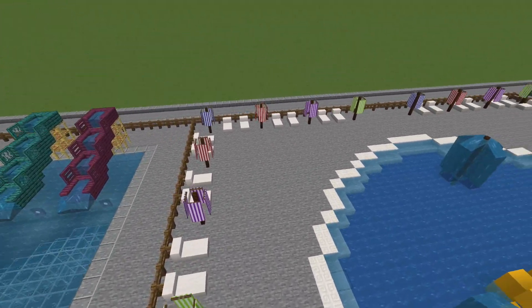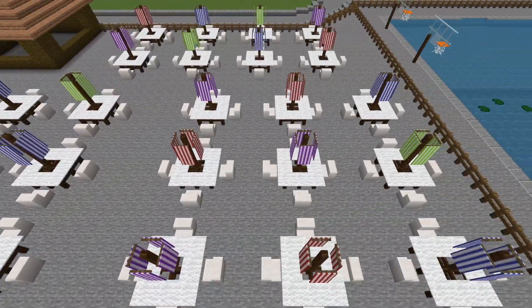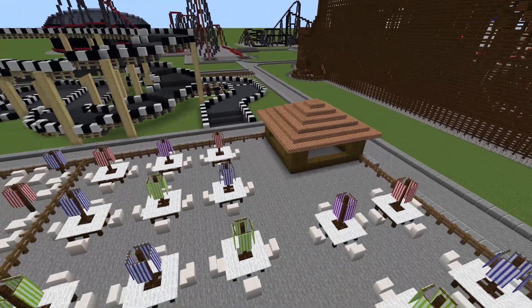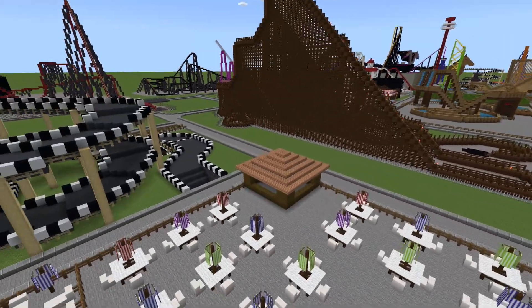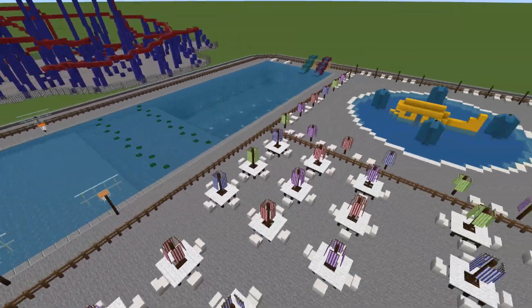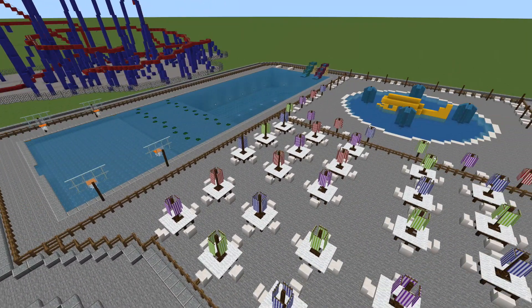We've got different beds in there, a bunch of different umbrellas, and over here this area is going to be a bunch of different tables — it's actually going to be a food area like a concession stand. I didn't build the inside of that yet because when I'm finished with all the rides I'll be going through and putting in all the different food stands, souvenirs, all that stuff. Alright, I think that's everything on the surface — let's pop over there and take a look at the actual go-kart track itself.